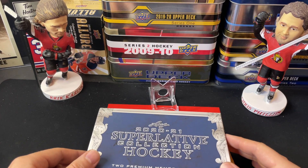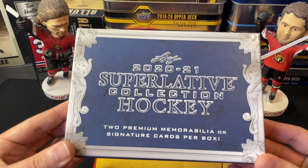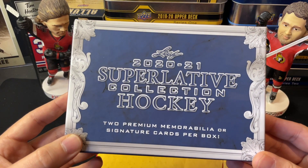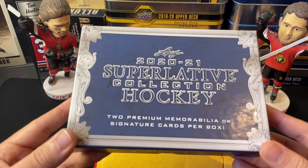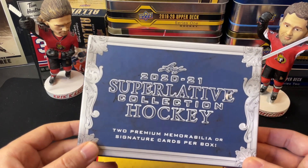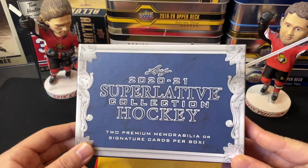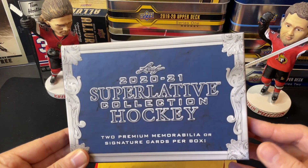Hey everyone, welcome back to TSG Cards and welcome to the follow-up video from my Leaf 2020-2021 Superlative Collection hockey box break. You get two premium cards in here, but we only got one when we opened it up — we actually got a redemption. I'm happy to say the Leaf redemption process is phenomenal; it only took about a week or two to get here.